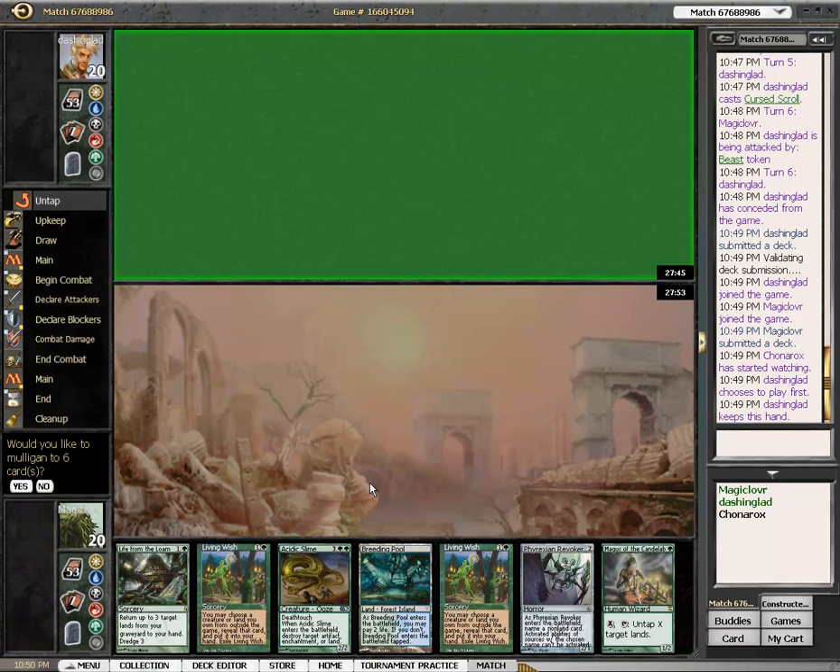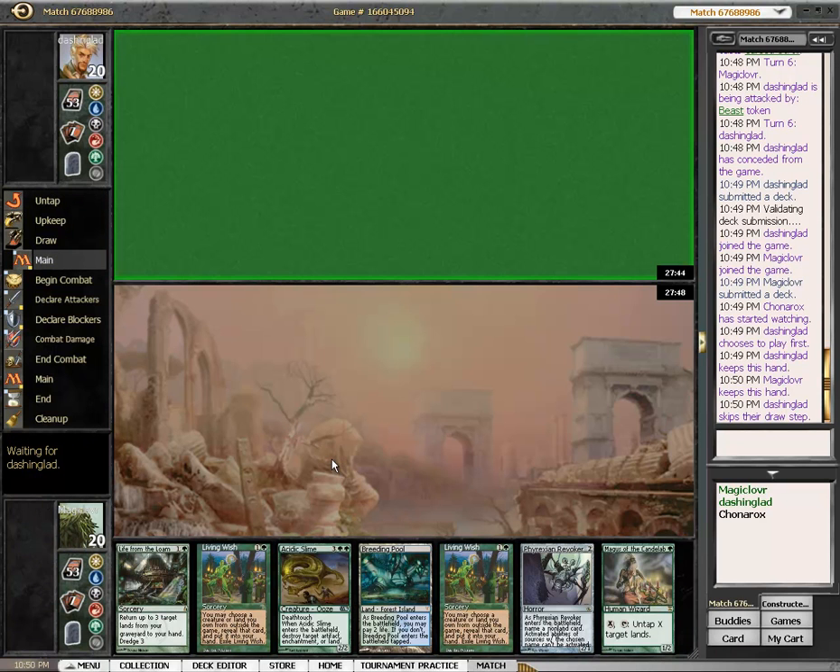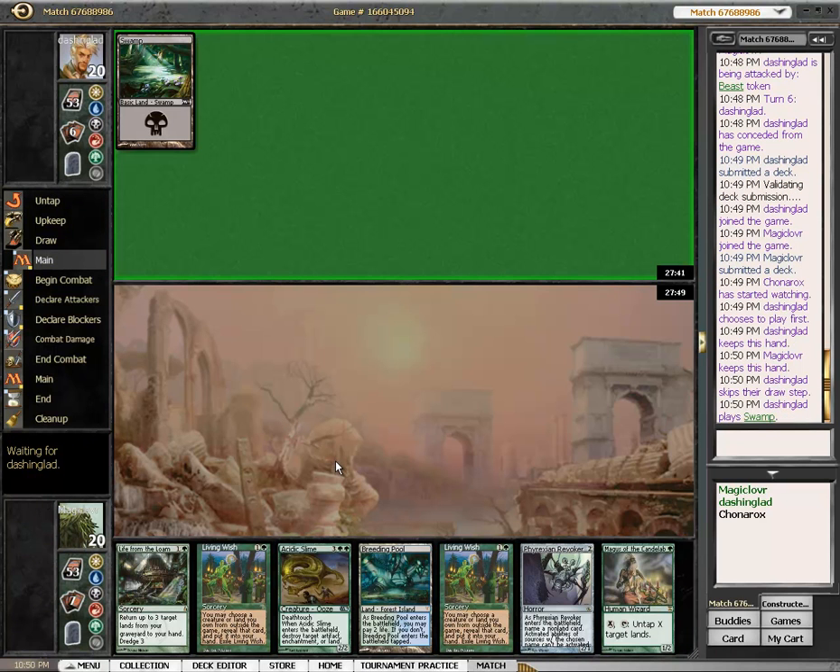One lander, but I've got a one-drop and Life from the Loam. Going against a slow attrition deck like Mono Black Control, I'll take it.